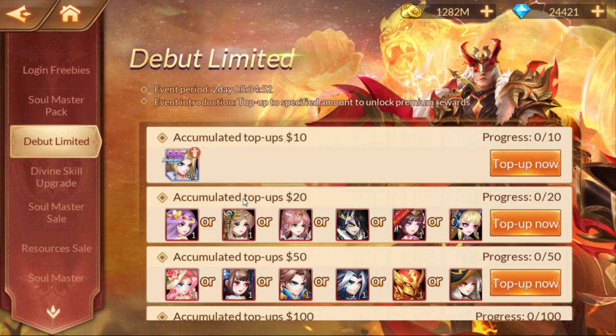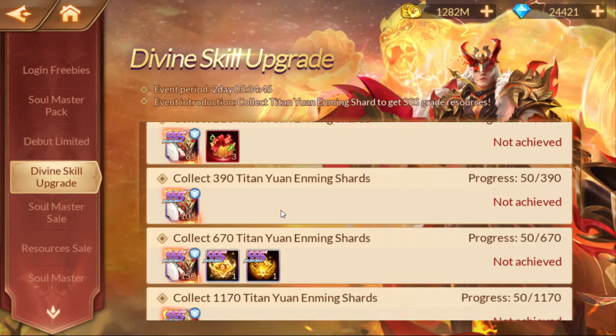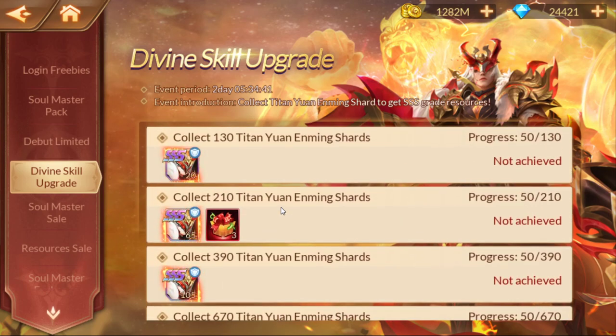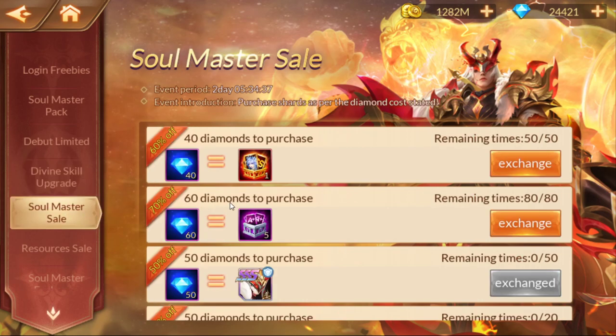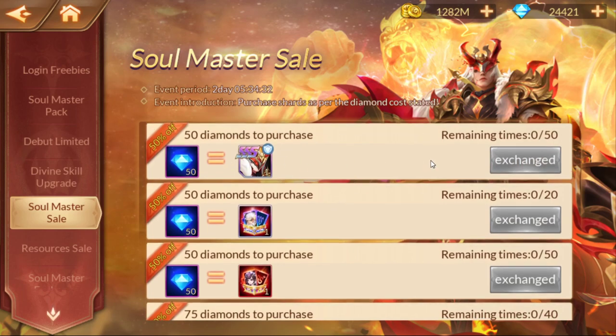The Debut Limited items are available if you want to get some more stuff. The Divine Skill option — if you do purchase this, you'll be able to get more shards, and with what you purchase you'll start working on the Divine Skill. Then we have the Soul Master Sale. We got 50 shards, and the 40 is obtained inside of the Soul Master. You gather a little book through the levels and exchange those books for the remaining shards — another 40 from that.